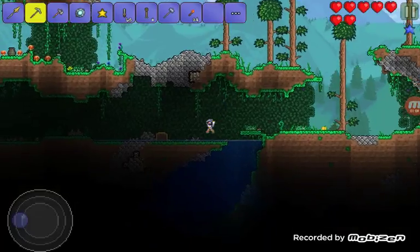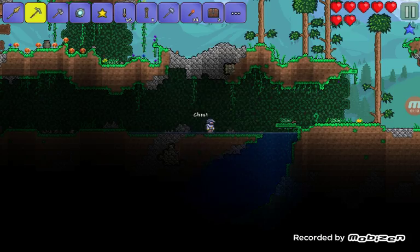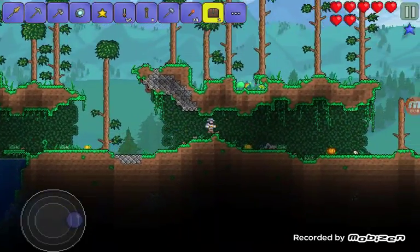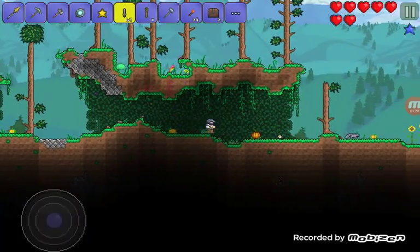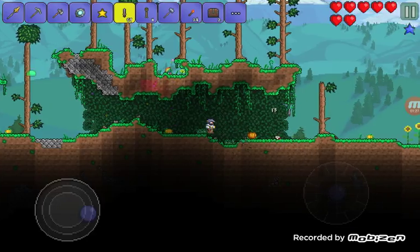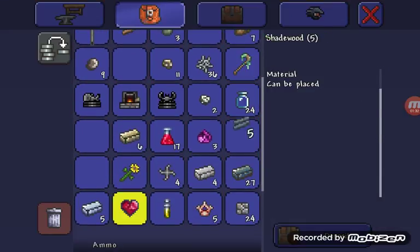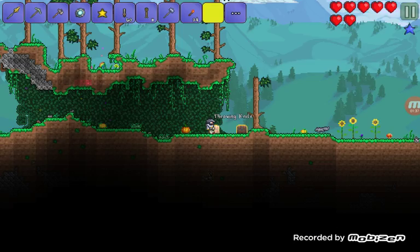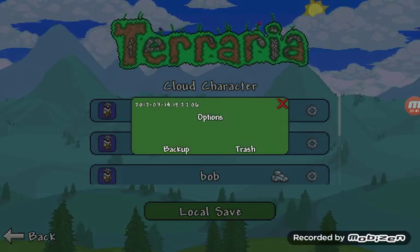All you do now is take the chest, put it down, and put the stuff in the chest. Put the chest down and duplicate — put stuff in the chest, max it out.